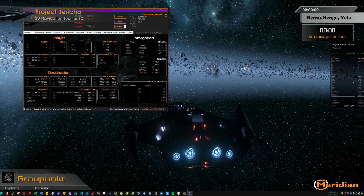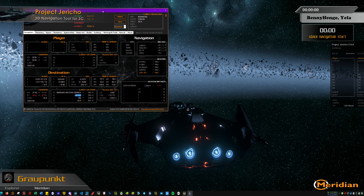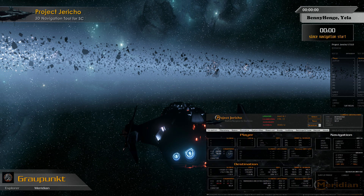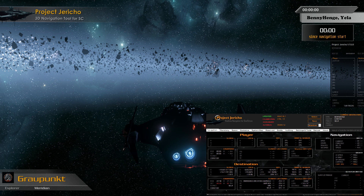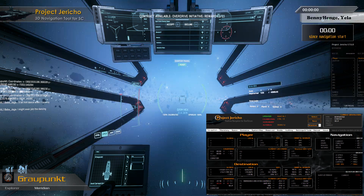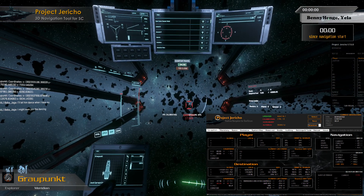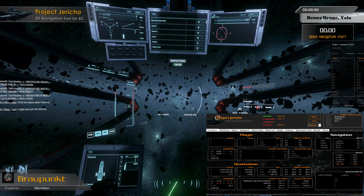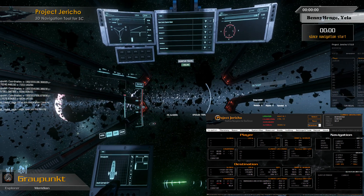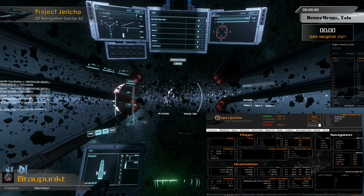Here we see the next quantum beacon is GrimX. So we will fly there first and I will permanently stream in the display — the window of Jericho — so you see what gets displayed and what we watch for. Behind us is Yela and in front of us is GrimX, and from previous attempts I know that we have to head in the eastern direction in the belt. So there is Yela and we head towards this direction.